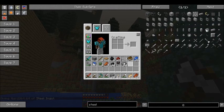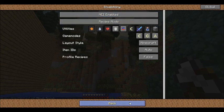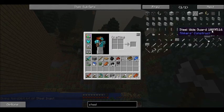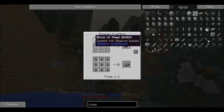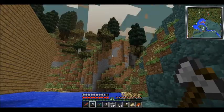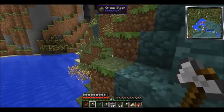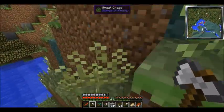Steel ingot — oh crap, still in cheat mode. Forgot about that. Switching to inventory recipe mode. Let me see: steel ingot — how do you get that? Hmm, I don't know.